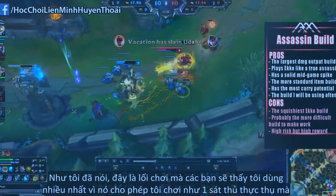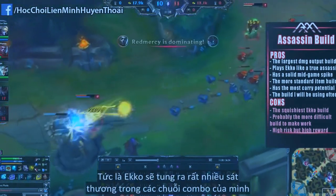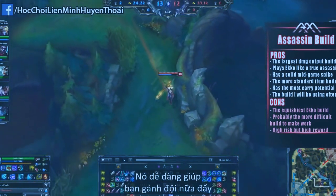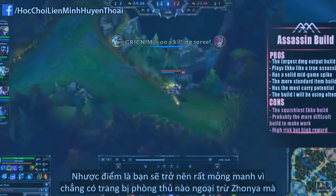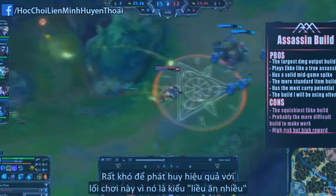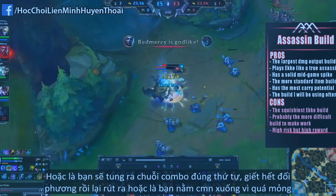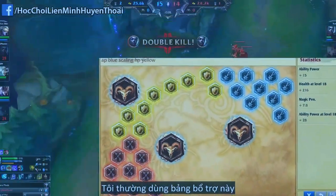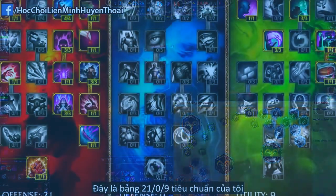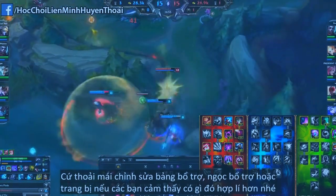As a sixth and final item, top it off with either Rabadon's if they're not stacking too much MR, or just play it safe and go for the Void Staff. This is the build you'll see me use in a lot of my games because it really plays Echo like a true assassin, giving him very high damage output with all his abilities in proper rotation. It has a solid mid-game spike — or even early-game spike if you get Luden's Echo very early — and it easily has the most carry potential. The con is that you'll be very squishy since you're not really getting resistance items except for Zhonya's. It's a very high-risk, high-reward build. For the most part I'll use Magic Pen Reds, HP per level Yellows, AP per level Blues, and flat AP Quints, along with my somewhat standard 21/0/9 mastery page. Definitely change up the masteries, runes, or items if you think something works better for your playstyle.